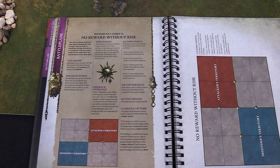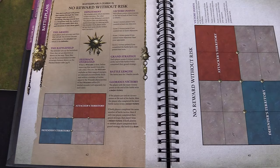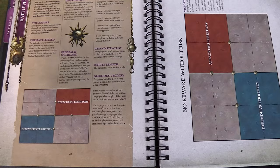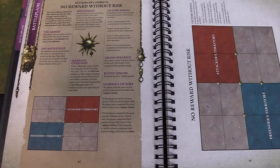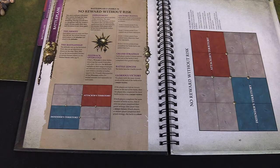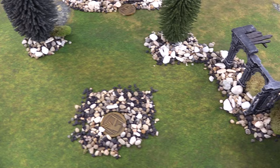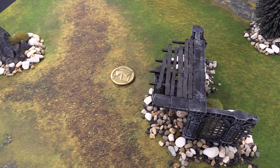Welcome back to another exciting battle report from Gaming Grads. Today's mission is 'No Reward Without Risk,' featuring five objectives with corner deployments. The unique mission battle parameter is Feedback Overload — when a wizard is slain, roll a dice, and on a four-plus they explode. The explosion range is equal to their wounds in inches, so bigger wizard monsters create bigger explosions. We also have lots of terrain across the battlefield.